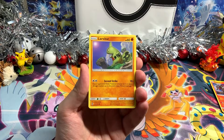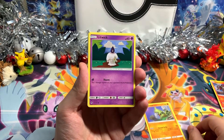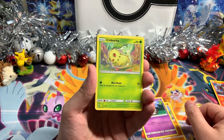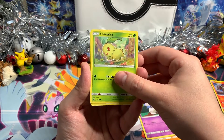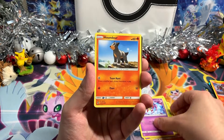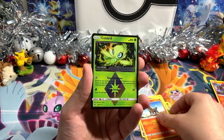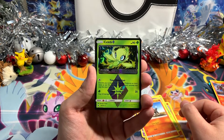Cool, so we've got first Larvitar, Litwick, Chikorita — I should have chosen Chikorita as my wild card, I was thinking about her. Okay, Natu, Haunter, and we have Celebi Prism Star — very nice!